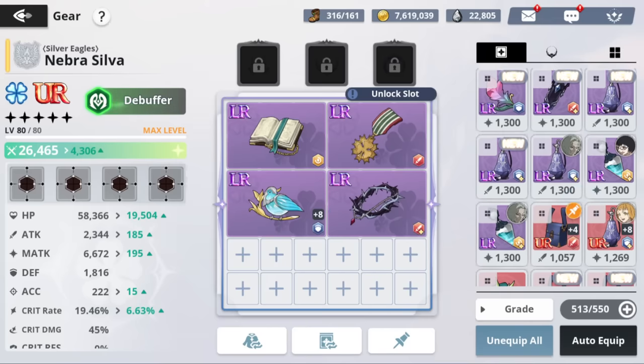Make sure you have HP gear for Charmy — she scales her healing off HP, so it's very important to have an HP set ready. That is essentially the only other set you really need to prepare. Asta is just a defender, so you can repurpose a Mars-style set if needed. Ghosh just runs speed and defense gear, so that's it as far as gear goes.